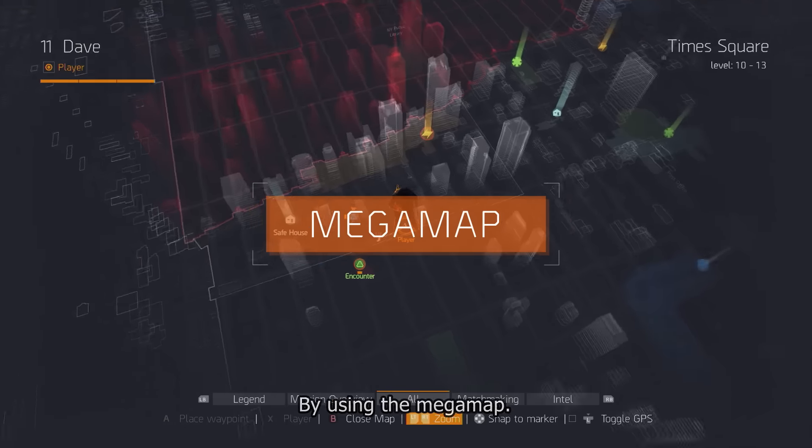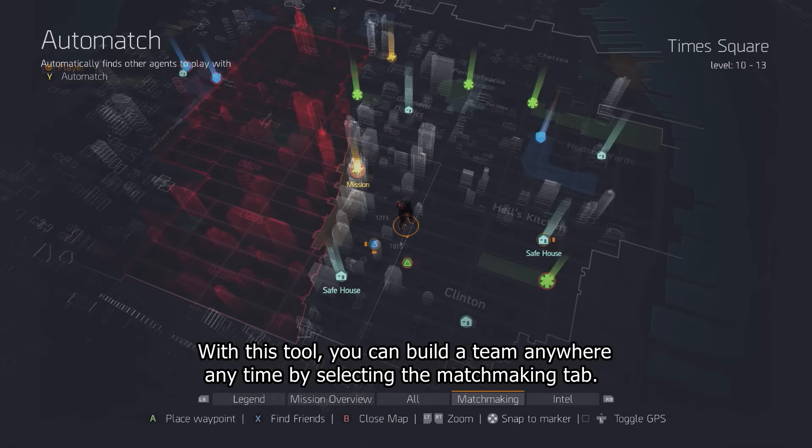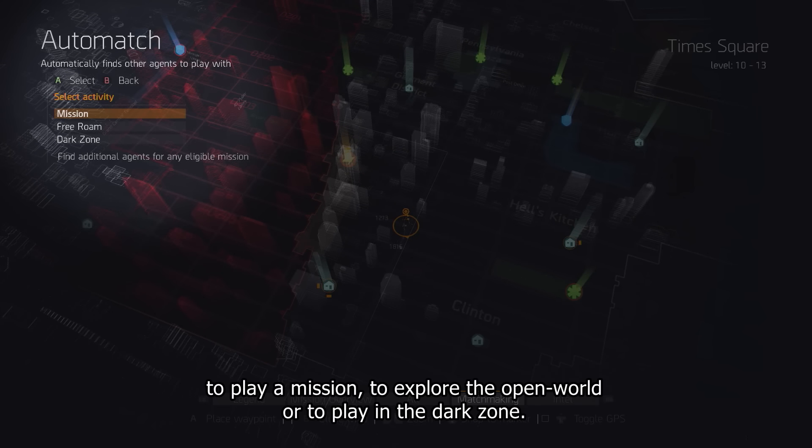By using the mega map, you can build a team anywhere or anytime by selecting the matchmaking tab. You can also choose what type of activity you want to team up for — to play a mission, to explore the open world, or to play in the dark zone.